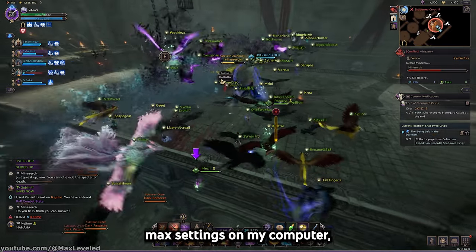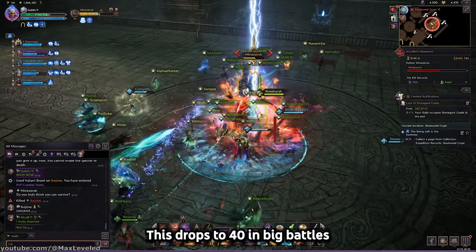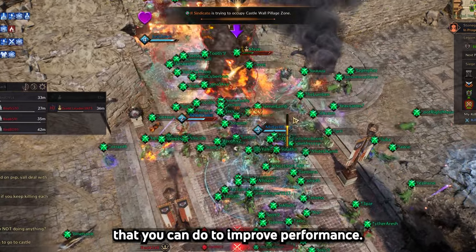For example, running max settings on my computer, I get a stable 70 to 80 frames per second. This drops to 40 in big battles, and 20 at Siege, but that's with every special effect turned on to the max, so there's definitely some tweaking that you can do to improve performance.